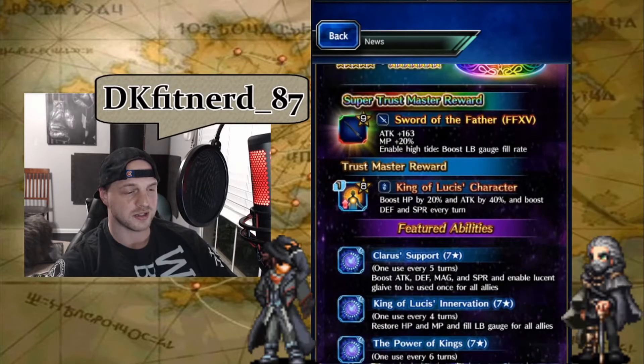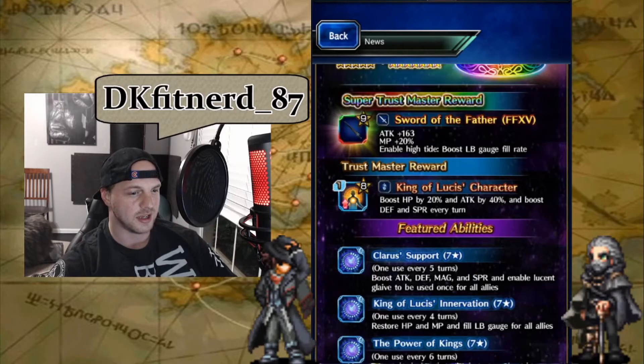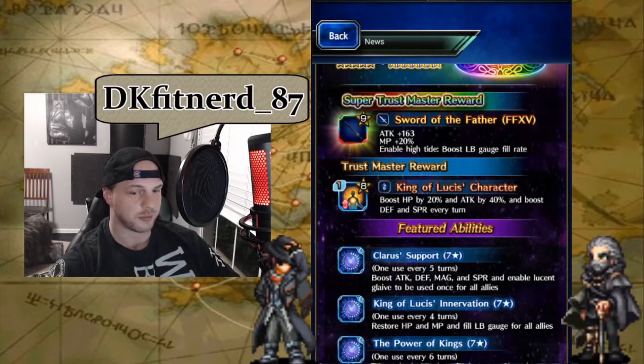His featured abilities include a cooldown once every five turns: Clara's Support boosts Attack, Defense, Magic, and Spirit, and enables Lucent Glaive to be used once for all allies. That looks like a 200% all-stat buff for three turns to all allies. The Lucent Glaive itself is a Roll Ray chaining ability that deals light physical damage to one enemy and recovers MP by 200%.